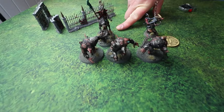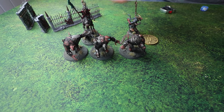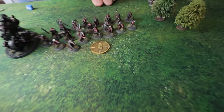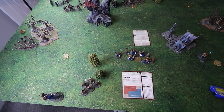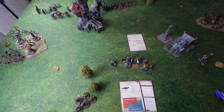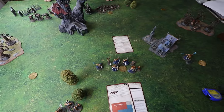Dave's general is the Claw Lord on the Norbeast, and in his detachment he's got Rat Ogre buddies in front and a unit of Clan Rats as well. That matters because some battle tactics require you to kill a unit from the enemy general's detachment, so if you've got multiple units it's worth putting a marker on them so you can distinguish which is which.